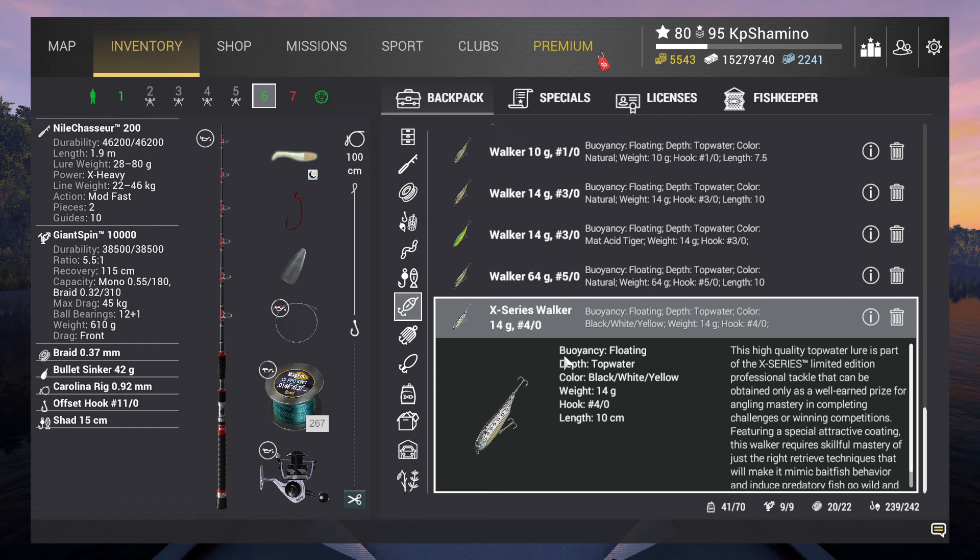Why is that important? Because the X-series Walker is a very good lure — you can use it in a lot of competitions and tournaments. In the pike tournament in Louisiana, for example, you can use it. But because it's so good, a lot of people are very afraid to lose it, and it's not easy to get a second one. I had a second one and I lost it the previous week by a stupid mistake.